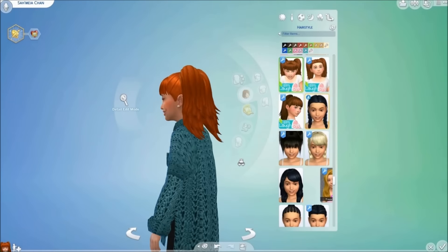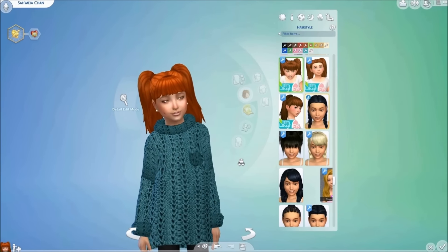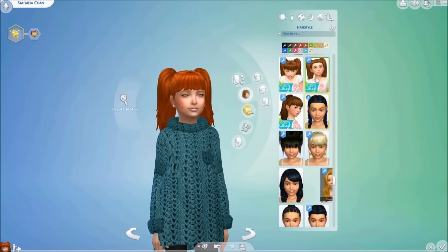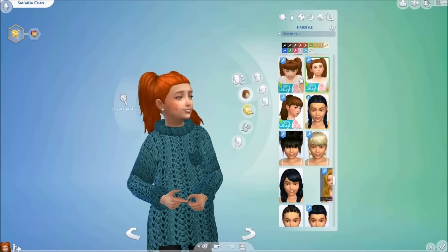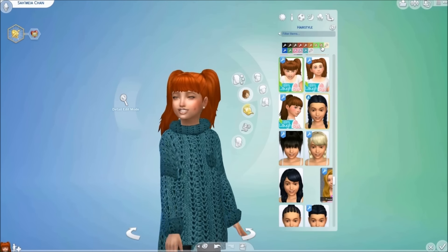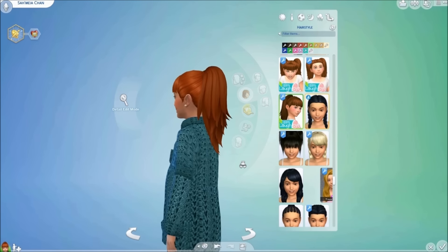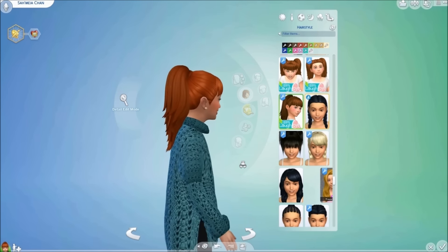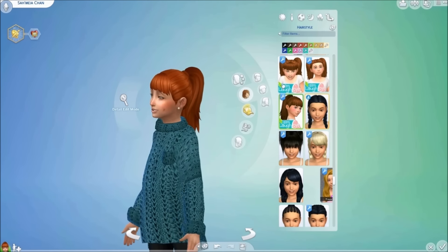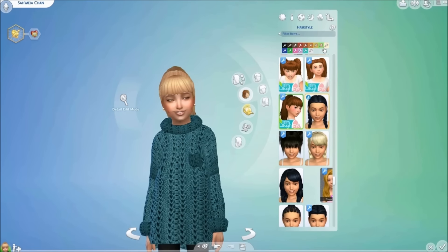Moving right along into our hairstyles, we have this sporty twin tail created by Simlavlove from off of Tumblr. This hairstyle does come with and without bangs and they both come in the same EA based game colors. Our next hair is called the Simple Ponytail, also created by Simlavlove, and this hairstyle comes in a variety of EA's base game colors as well.